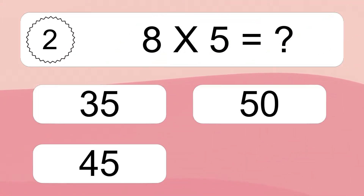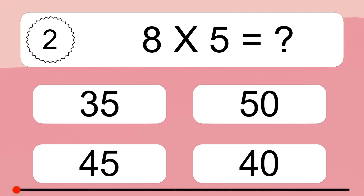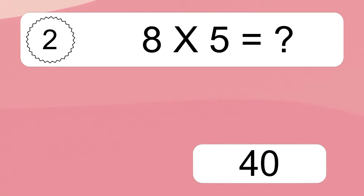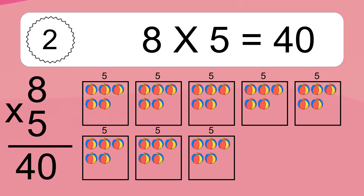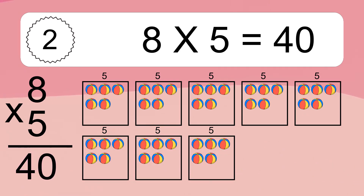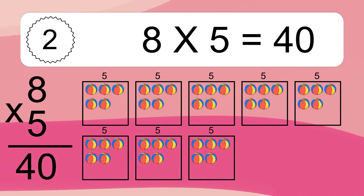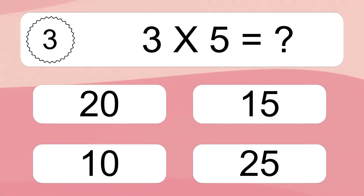8 times 5 equals what? We have 8 boxes and each box has 5 colorful balls inside. If you count all the balls in all the boxes together, you will have 8 times 5 balls. This equals 40 balls.